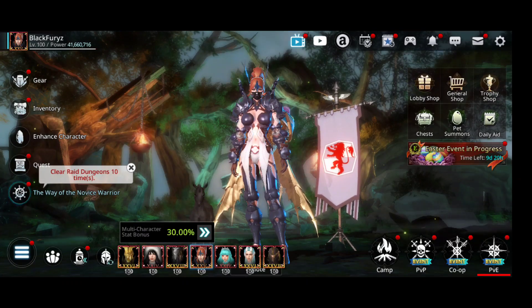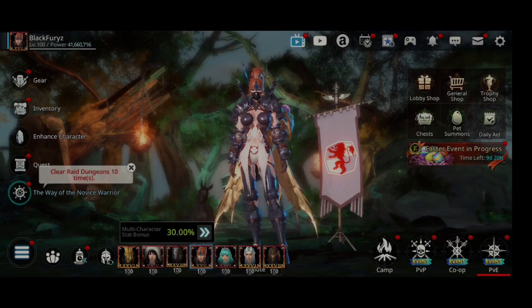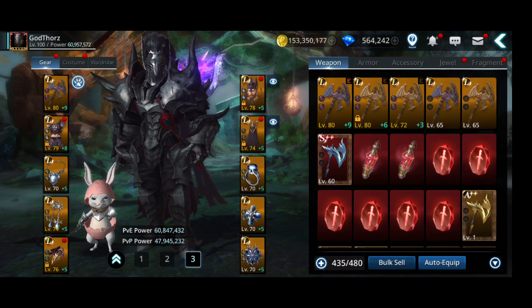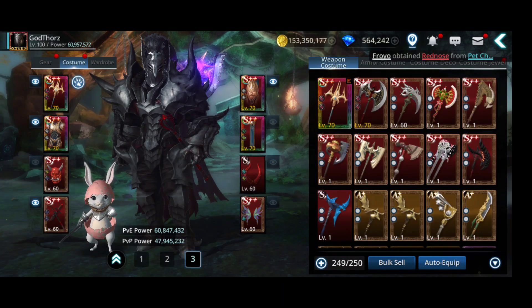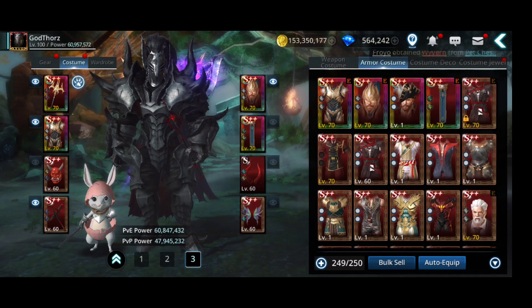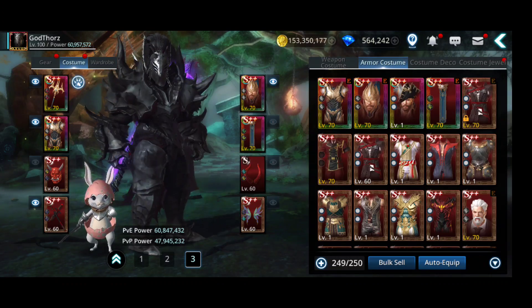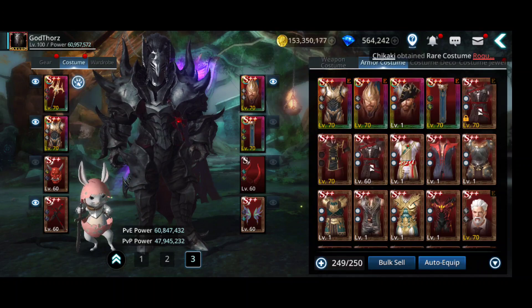On my main I already got one full gilded set. Somebody asked me how much power a full gilded costume can give, so I'm going to answer that. I don't have the best gilded - I have the full gilded hero, but there is better than this. For the other character I have just one piece - the gilded pirate. Let's see how much power I gain from this one compared to a normal costume.